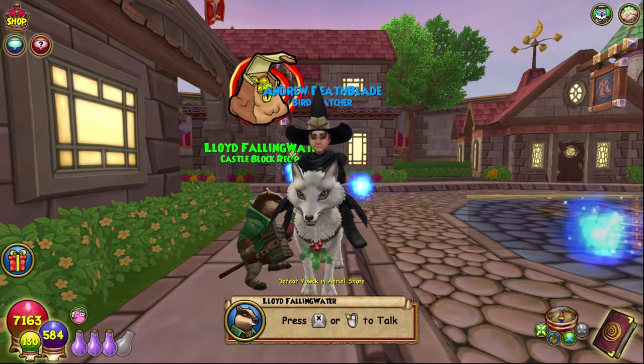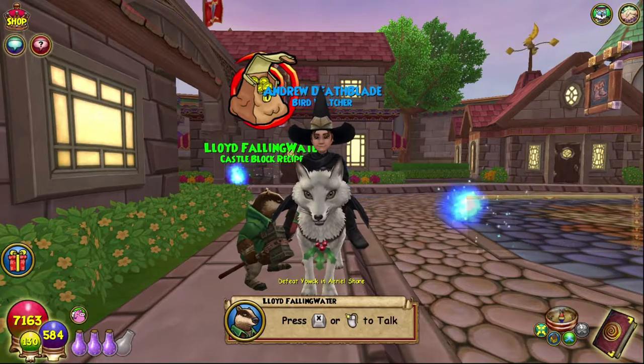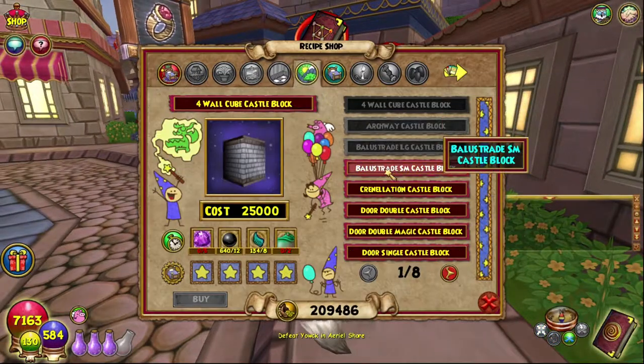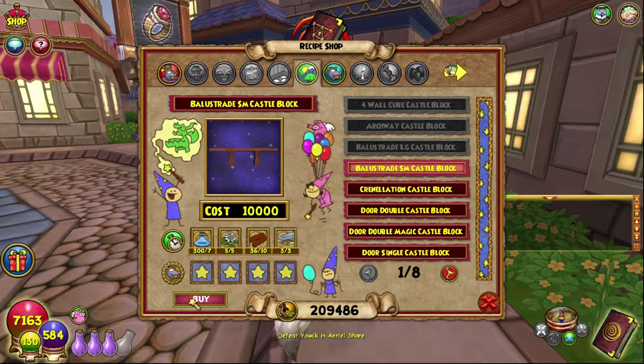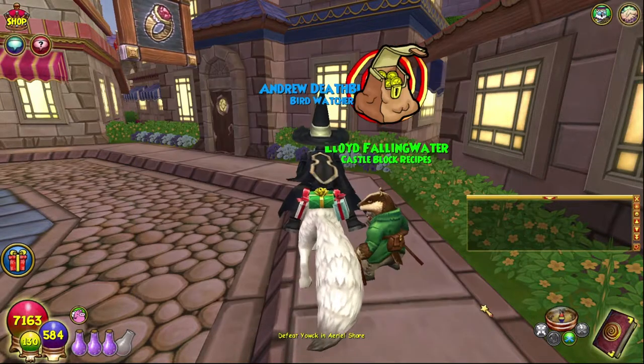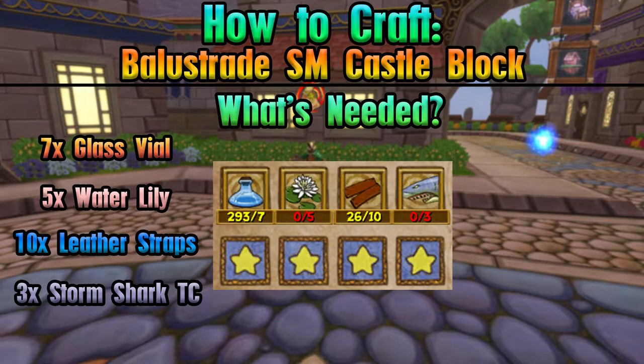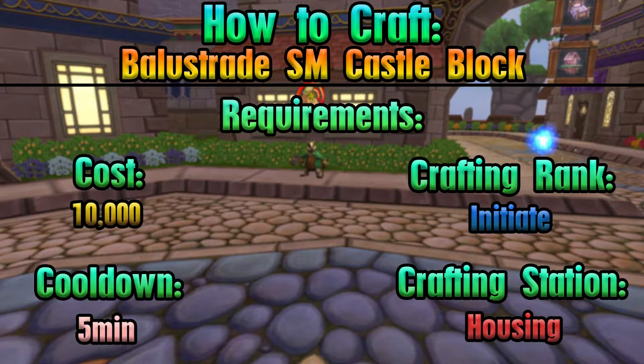Hello and welcome back to the Craft Box. My name is Brent and today we are on episode 83 of the Completionist Crafters series. Today we are crafting the balustrade small castle block. As always, everything you need is on screen, and it's here in the shopping district — we get it from Lloyd, which is nice, not too far to go. This is furniture; this is the one we crafted last time, so we'll compare the sizes.